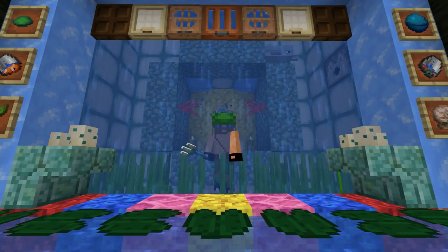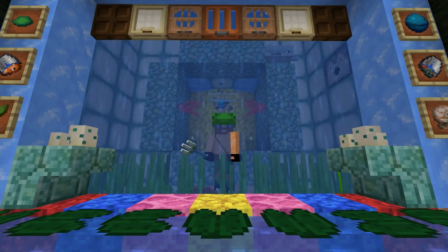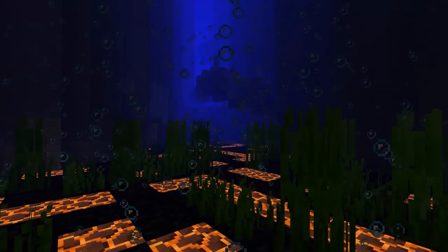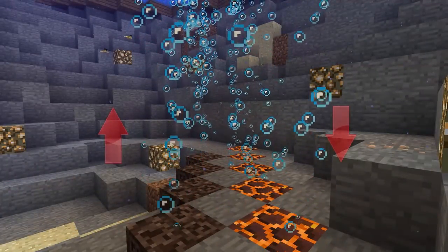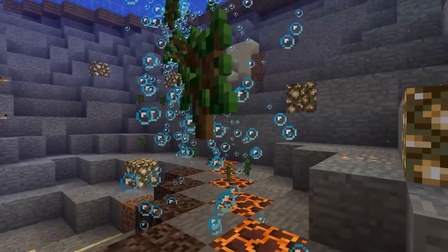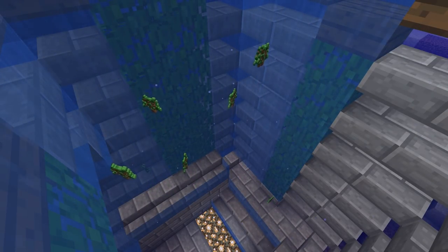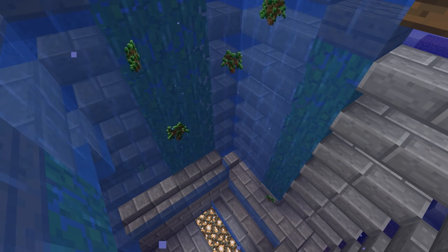Since this is the aquatic update, many changes to water were made. You can find or even make yourself bubble columns underwater. Place a few magma blocks or soul sand underwater and watch your items fly upward. Dropping items or XP in normal water makes them flow up as well, but much slower.